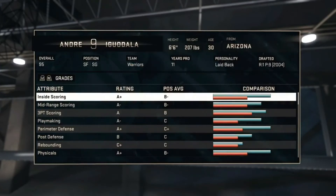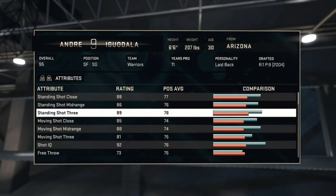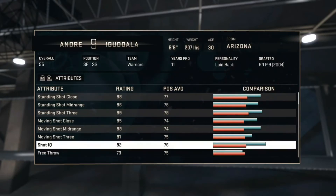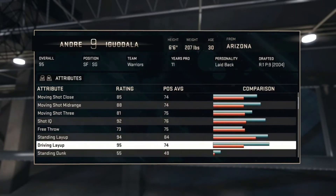95 overall. His stats were leaked but it didn't show fully, so here we go. 88 standing shot close — he has actually pretty nice shooting stats all over the board. 73 free throw — he shot in the 40 percentile in the Finals, and that's why his free throw is so low.